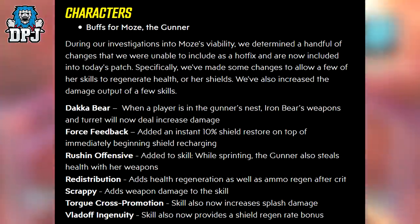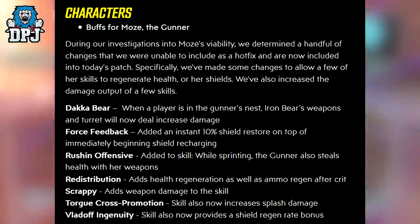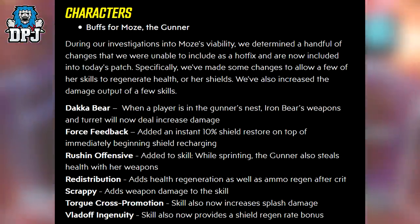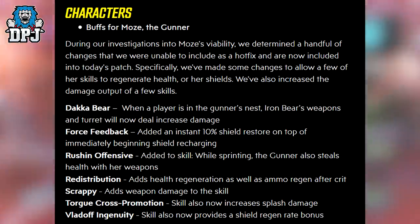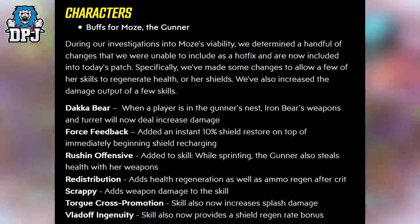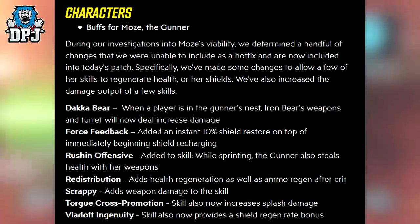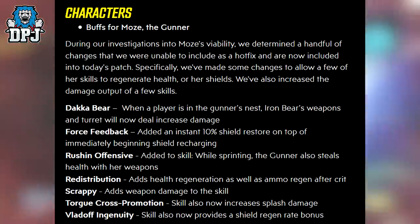During investigations into Moze's viability, a handful of changes were unable to be included as a hotfix and are now included in today's patch. Specifically, changes allow a few of her skills to generate health or shields, and the damage output of a few skills has been increased. Daka Bear: when a player is in the Gunner's Nest, Iron Bear's weapons and turret now deal increased damage. Force Feedback: added an instant 10% shield restore on top of immediate regen and shield recharging. Rushing Offensive: while sprinting, the Gunner now steals health with her weapons. Redistribution: adds health regeneration as well as ammo regen after a crit. Scrappy: adds weapon damage to the skill. Torgue Cross Promotion: skill now also increases splash damage. Vladof Ingenuity: skill now also provides a shield regeneration bonus.